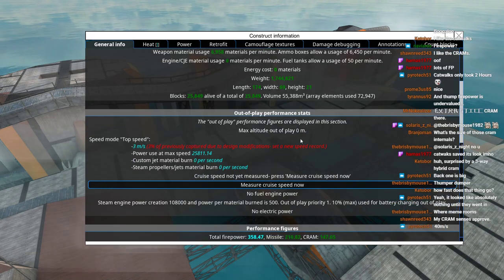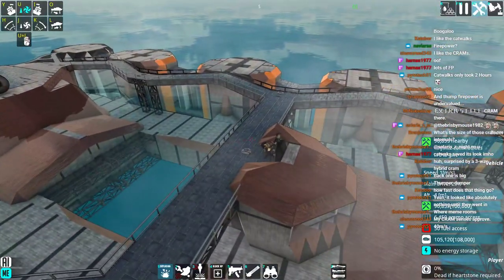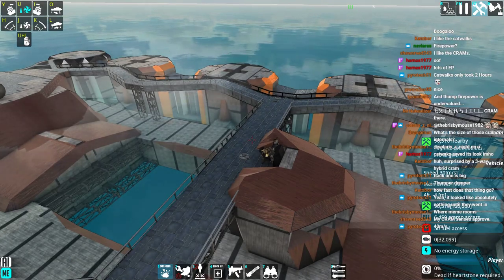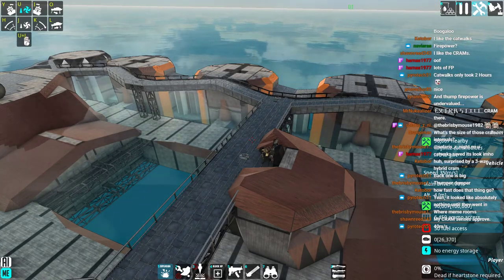How fast does it go? Top speed of three meters per second — yeah, that's not right. I have control of the ship, so I can answer that question. She's fairly speedy: 33 meters per second, 34 — probably hit 35.